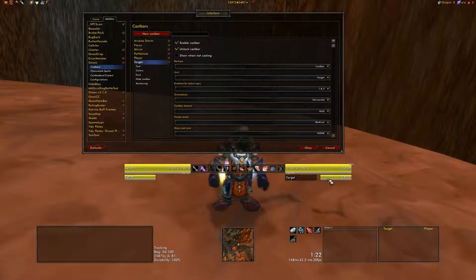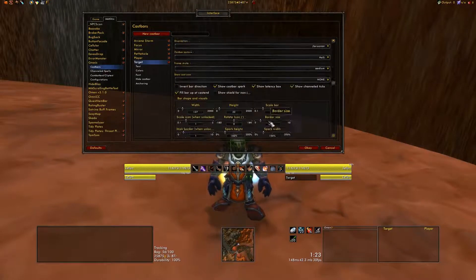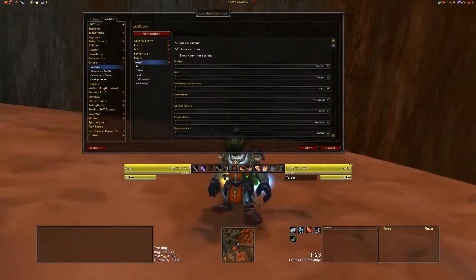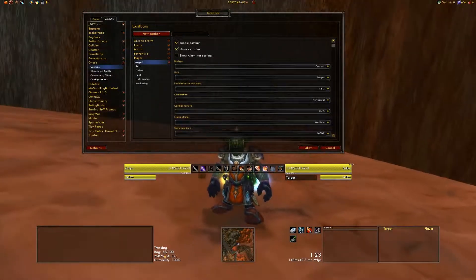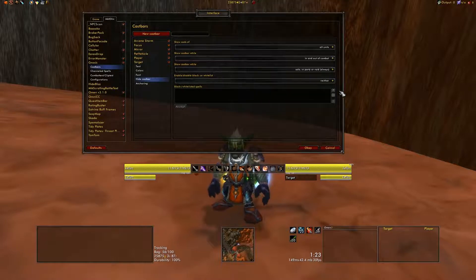The one you're interested in is the target one down here on the right. After you've configured it with all the various settings — and there are quite a few you can fiddle with — I personally recommend right away changing the font, because the default font that Gnosis uses is hideous and incredibly difficult to read quickly. What you're really interested in, and the reason why you're looking at this configuration, is the hide cast bar options. You want to go in here down to the fourth option; the first three are completely irrelevant.